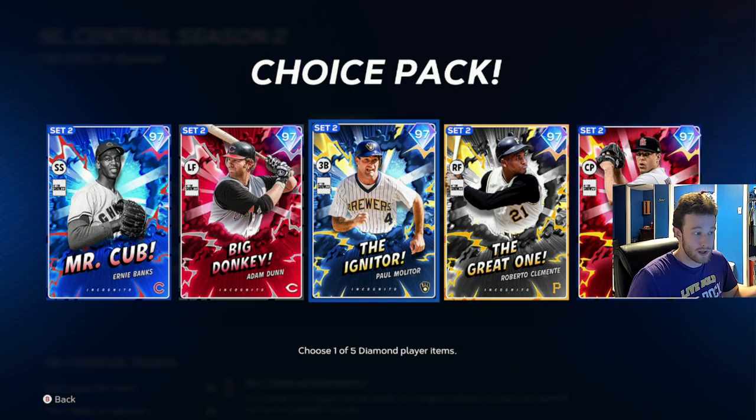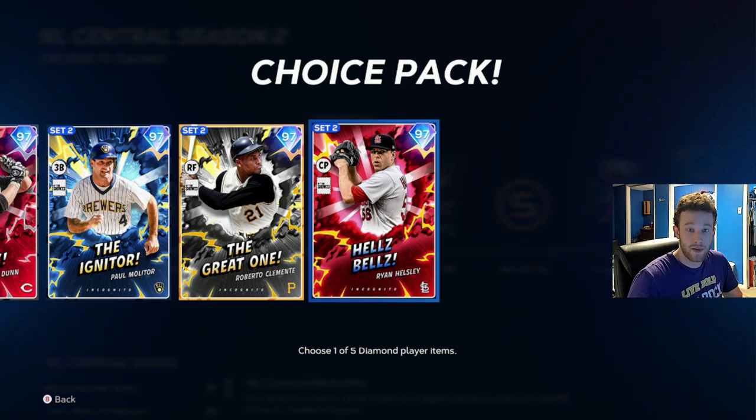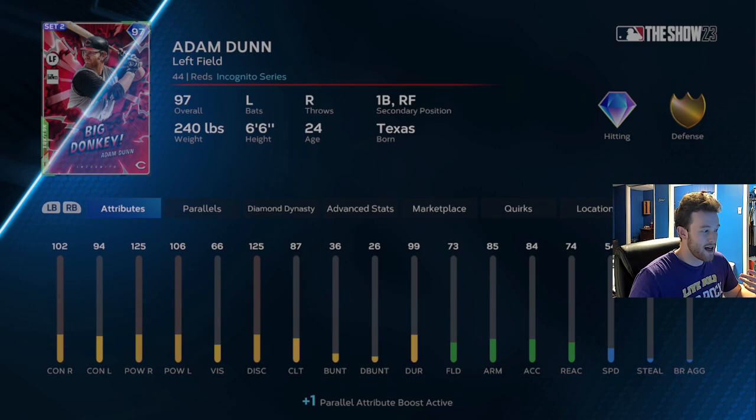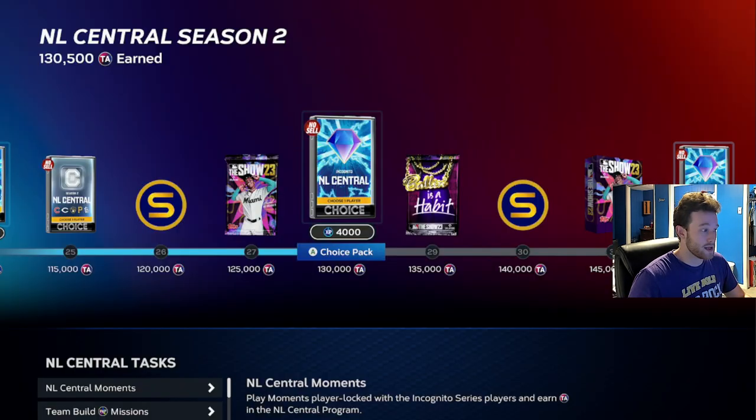NL Central is really good. I would recommend taking Adam Dunn first, then Ernie Banks, and then probably Helsey. Helsey is a good one to take because he is the only relief pitcher boss, so if your starter can't get through three innings, he is a great option to pull out of the pen pretty much every game — it doesn't really matter if he's tired or not. I would take Dunn, Ernie, and Helsey. Dunn's probably been my other best one — batting .700 with 13 home runs, he is racking up PXP.